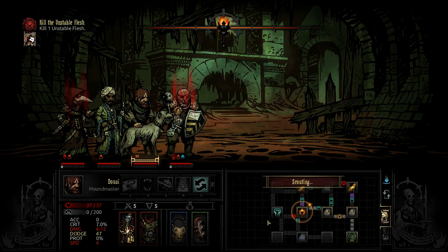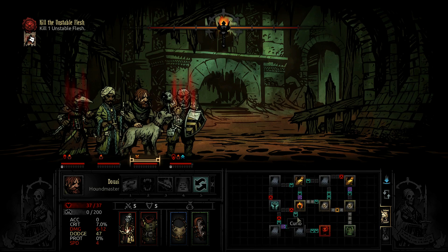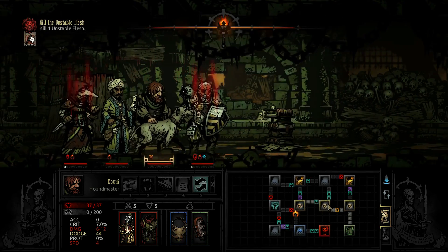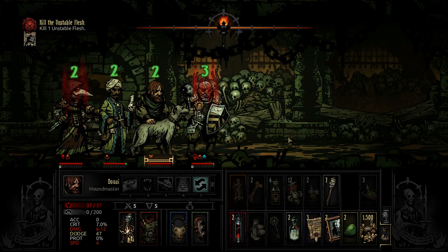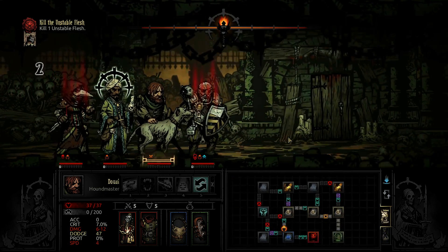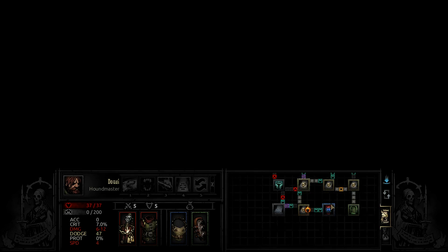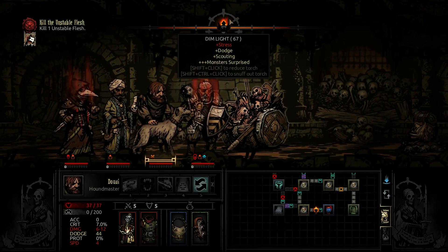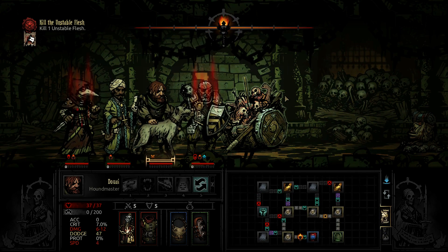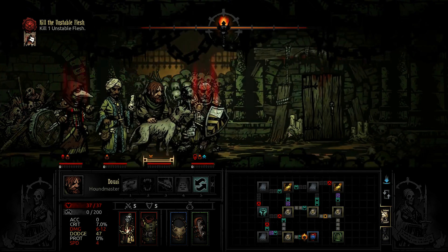Ideally we'll get a scout here. If we get a scout here that tells us where the boss is, we're good. Yes! Oh, I didn't realize the boss could be down here — that's awesome. That means we can go down, grab the boss, and swoop around and grab all of this stuff. Let's go ahead and eat our food. I really don't see any reason to camp — we are going to walk all over this boss.